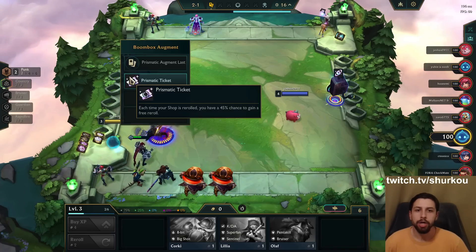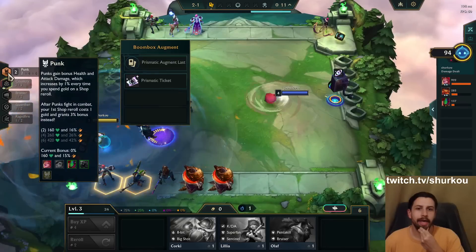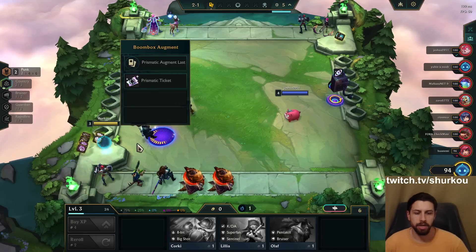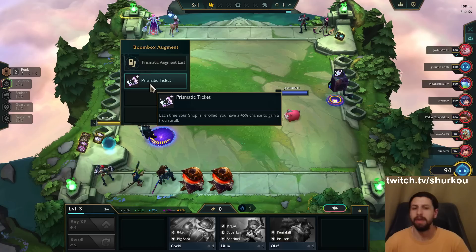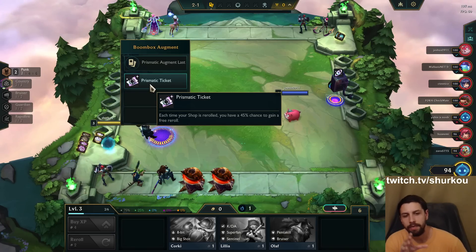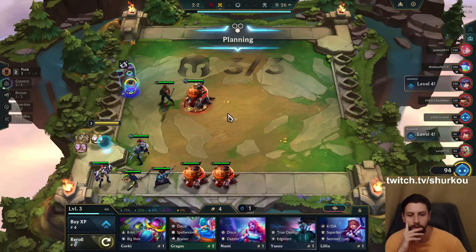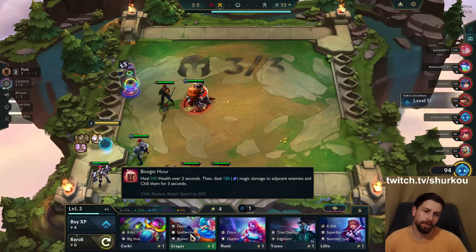Ticket doesn't work with punk, unfortunately. It does say that you need to spend gold on a shop reroll to get bonus stats. And I'm not spending gold if I'm on prismatic ticket, right? They renamed it — remember, in set nine and previously, the golden augment was called silver ticket, and the silver augment was called bronze ticket. That was just very awkward.